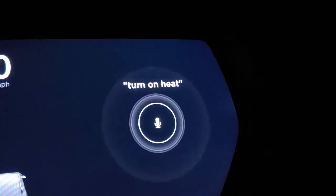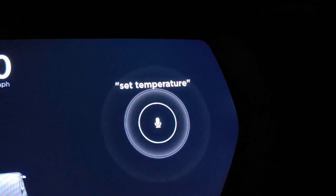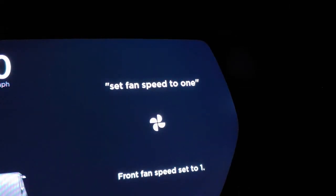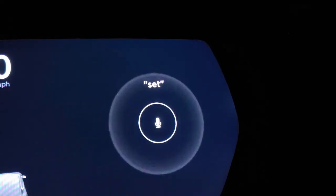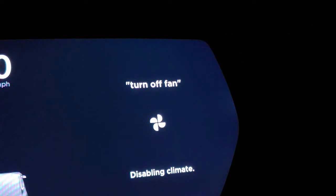Turn on heater. Okay, nice. Set temperature to 78 degrees. Nice, that works. Set fan speed to 1. It's already at 1. Set fan speed to 10. Nice. Turn off fan. Okay, that works.